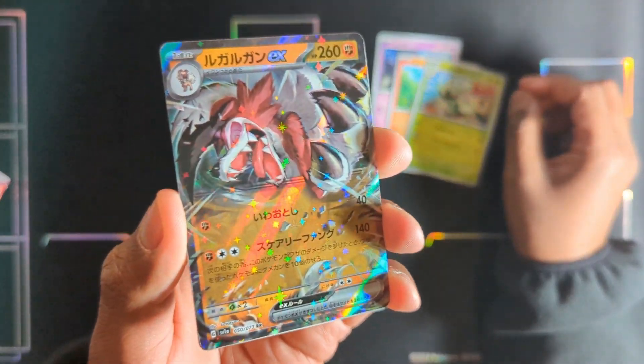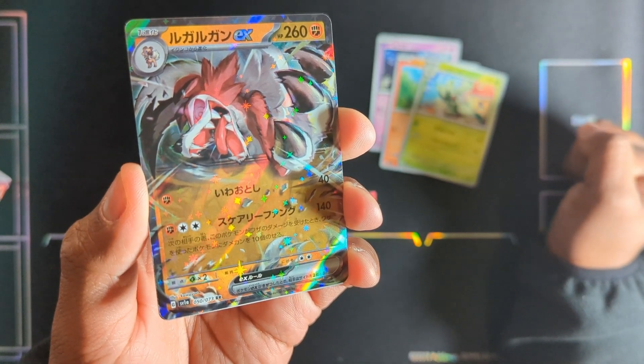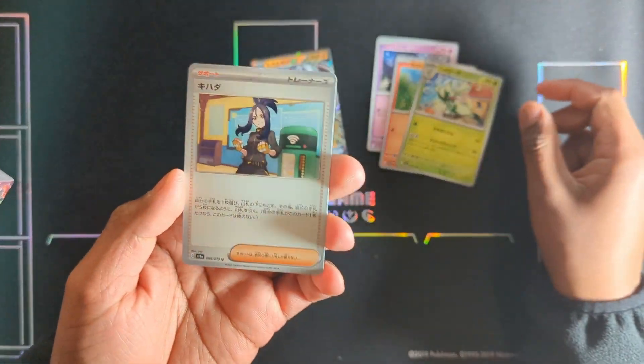And our first hit - Lycanroc EX by Kawaioro, it's an amazing card, really nice art. And that is Dendra.